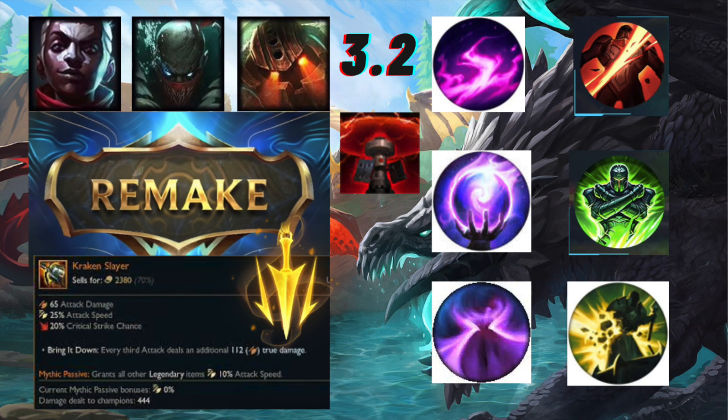Next up we have the new runes. There are two new keystone runes - the first one, as you can see right below the remake section, is Lethal Tempo. Lethal Tempo is mainly taken by attack speed ADCs - think ADCs like Jinx, for example, where basically every auto attack gives you increased attack speed.